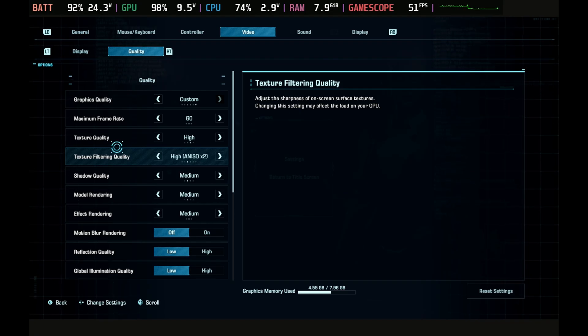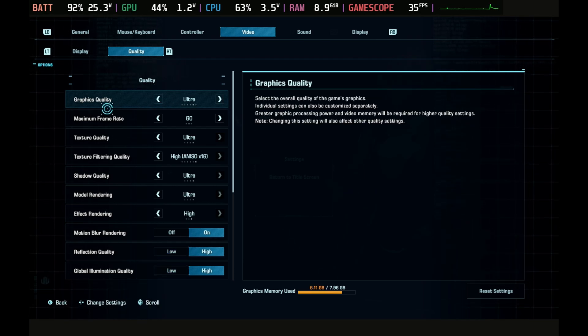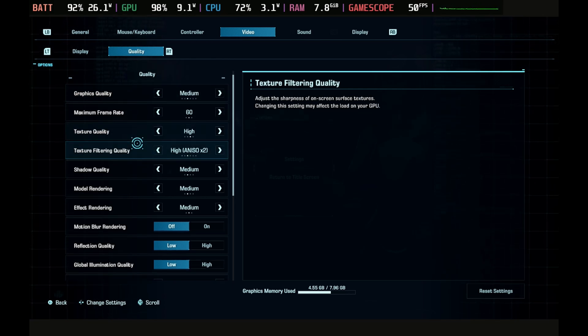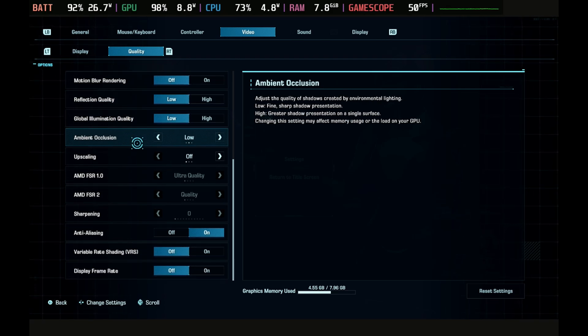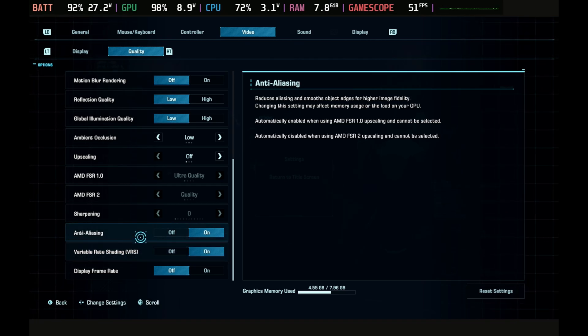Settings wise, our recommended settings for this one is to start with the medium graphics preset, and then just tweak things a little bit by scrolling down to pretty much the bottom, turning off motion blur and ambient occlusion down to low, keeping anti-aliasing on, and turn on the variable rate shading.